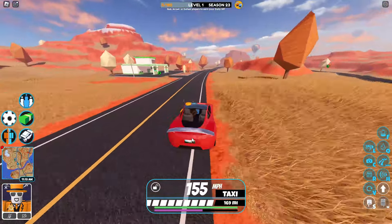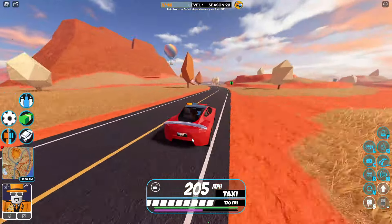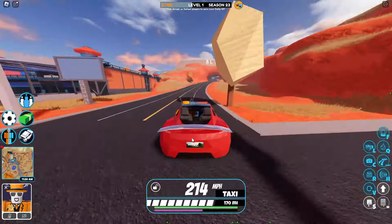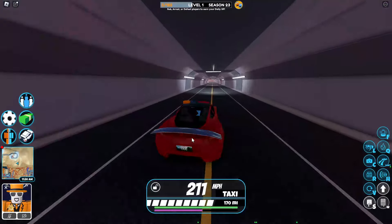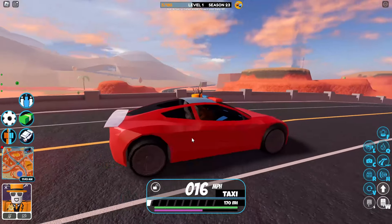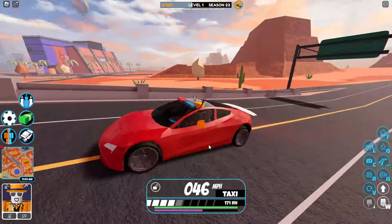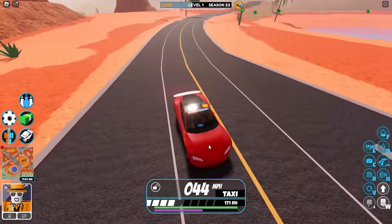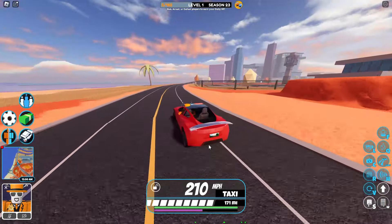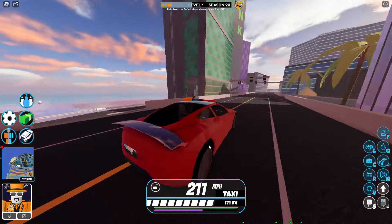The downside of the Roadster is that its top speed isn't quite as good as the Eclair or the Bugatti. The Bugatti for $500k could do nearly 260 miles an hour, whereas the Roadster at $600k flat out is doing just above 210. Also, the Roadster's reverse speed is abysmal — incredibly slow — and I have no idea why it is this slow.